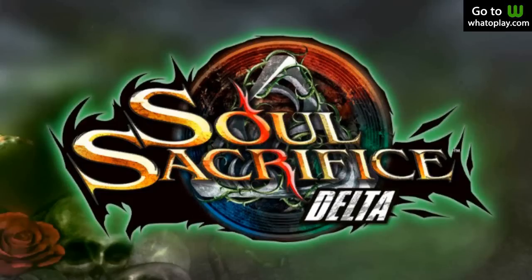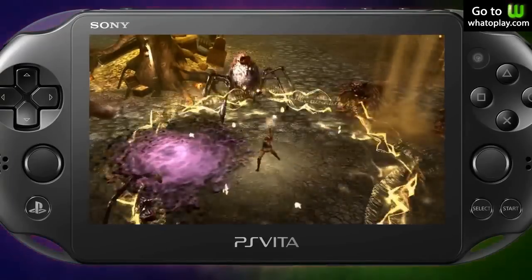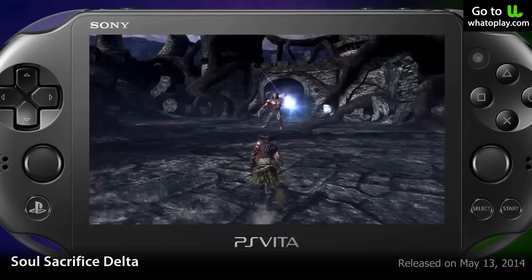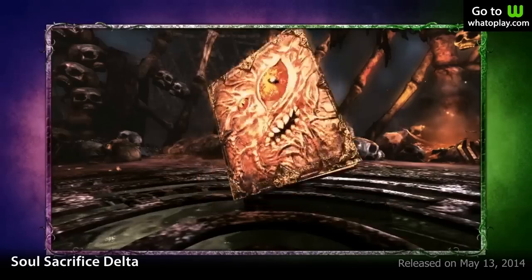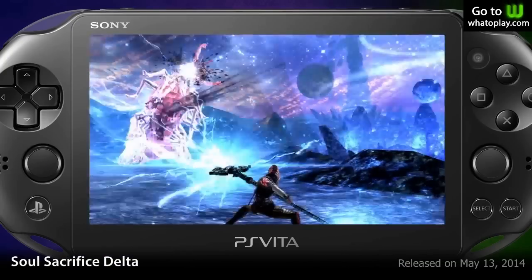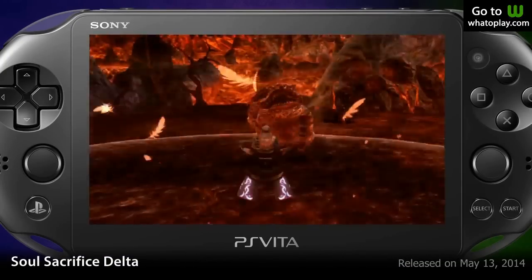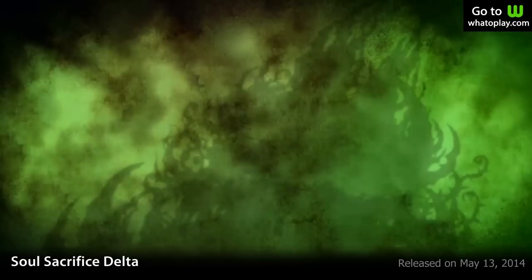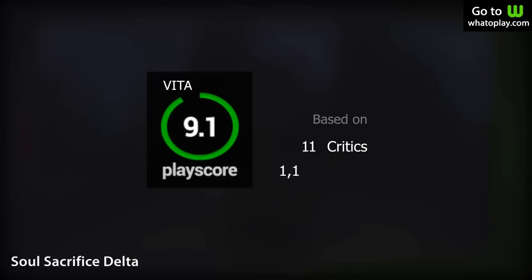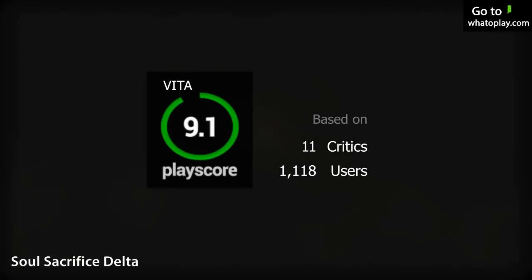Number 3 is Soul Sacrifice Delta, a game that brutally reminds you that sacrifices are needed to succeed. Relive the great sorcerer's battles to gain experience and power to defeat him. Gain allies and enemies along the way and decide all the time to save or to sacrifice. With smoother visuals, a revamped combat system, and the arrival of Alice's eternal maze, Soul Sacrifice Delta holds a PlayScore of 9.1.